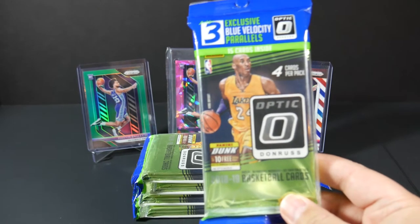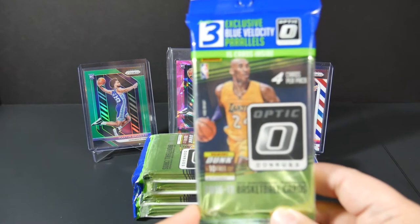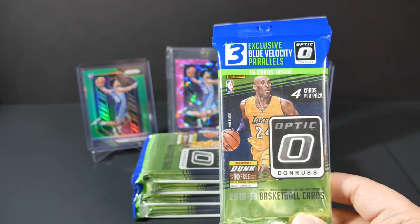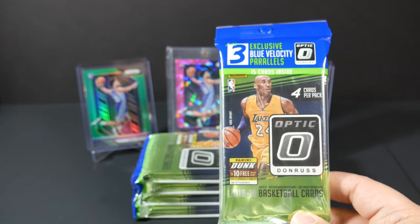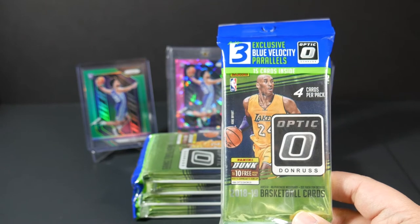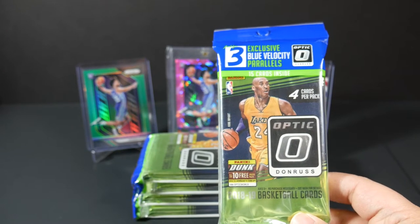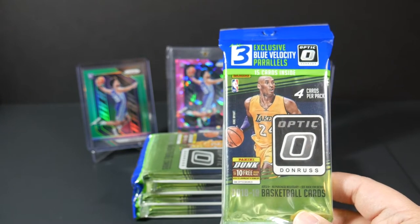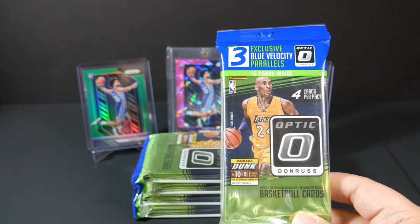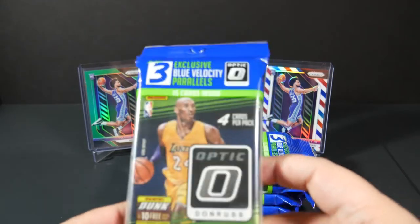A little info about these hanger packs: these are the Donruss Optic hanger packs, and they come with three packs plus a separate blue velocity parallel pack. For the most part, Donruss Optic has been better to me this year than Panini Prizm. I pulled a Dennis Rodman auto numbered to 25, a bunch of pink parallels numbered to 25, and even three or four checkerboard parallels, which I think are case hits. That said, I've totally given up on retail expectations. I'm just chasing points — if I get anything good it's a bonus.